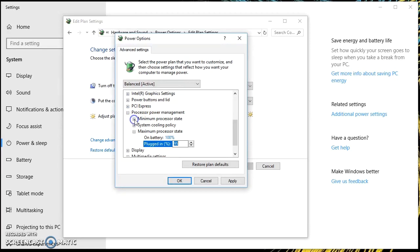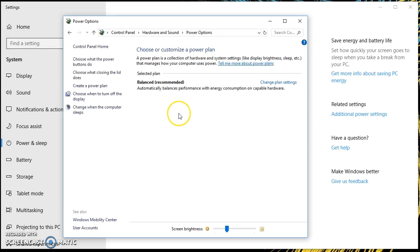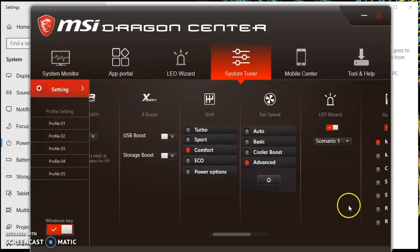When this is set to 100, the computer runs super hot. I turn it down to 95 or even down to 90 on both balanced and high performance, and just save the settings. The thing is you can't choose the high performance setting directly because that's set in MSI Dragon Center settings.